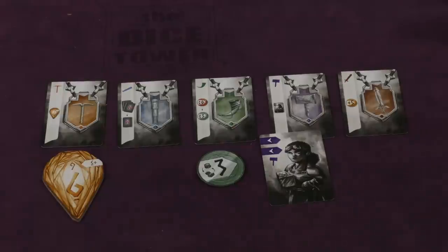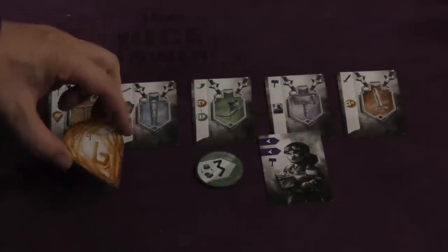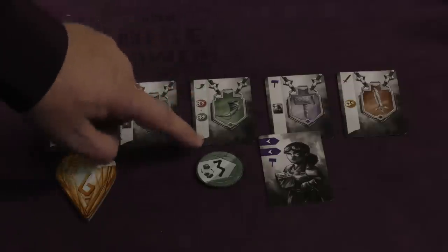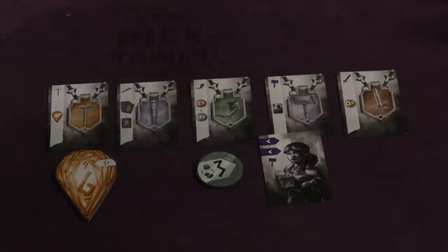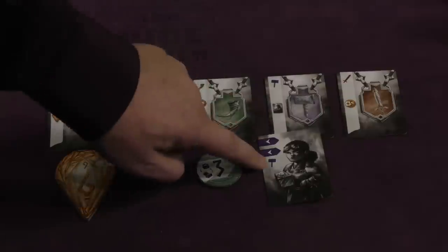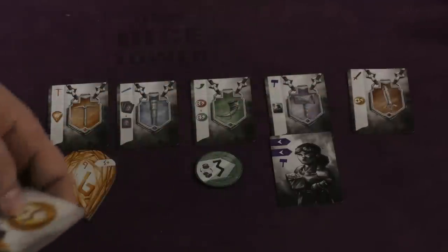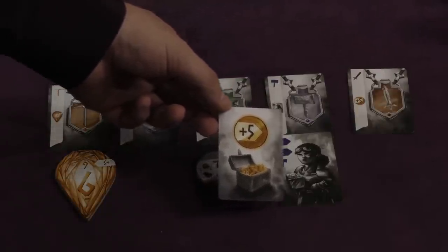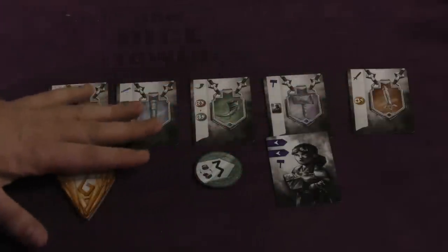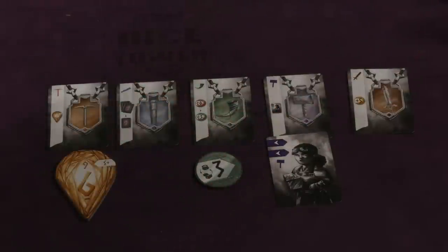Halfway through the game, between eras one and two, you count who has the most of each dwarf type for bonuses. Whoever has the most orange dwarves gets a diamond that means you always win ties. Most blues lets you draw three cards and keep one. Most of another color replaces your zero coin with a three coin. Most purple gives you a card worth two purples; most red lets you add plus five to one of your coins. At the end of era two, you score points for your coins, diamonds, dwarves, and leaders — most points wins.